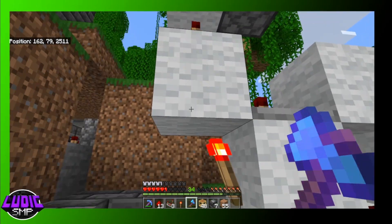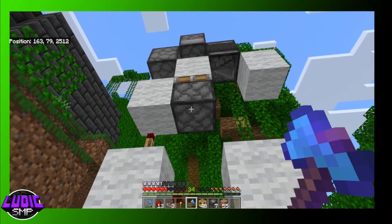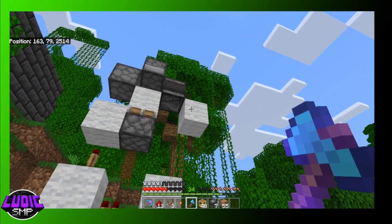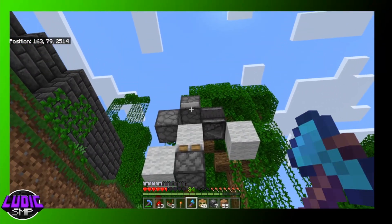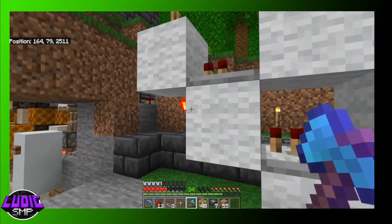Too much of a signal will keep it off, and not enough signal will also keep it off. Just the right amount of signal will make that piston rise up, which will hit that observer. There'll be a clock going, and when this comes up it'll launch both of those at the same time. I've got that started.